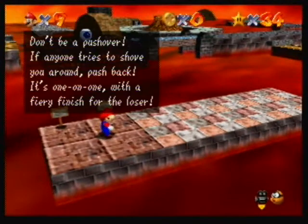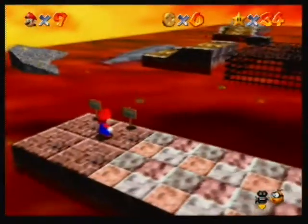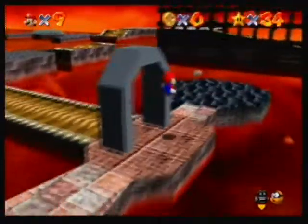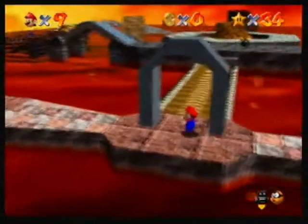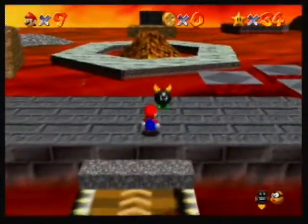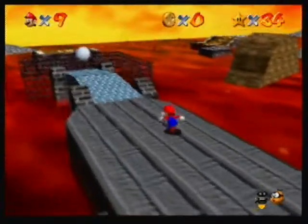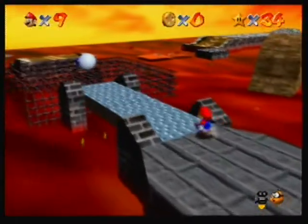Hello, this is episode 13. This is Lethal Apple Land — it's a fairly small stage by the looks of it, but it's bigger later because the volcano right in the middle — you can go inside that. Now the main enemy are these bullies they're called, and you can't just jump on them or hurt them.